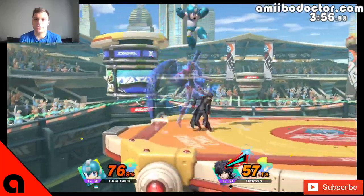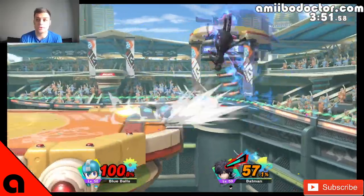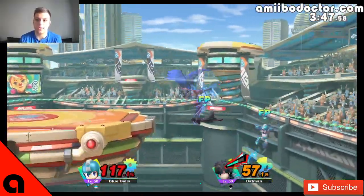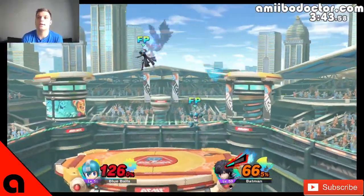It looks like they tried to diversify his moveset a lot. Remember, Nintendo's goal with amiibo — especially with the Joker amiibo — is to give the appearance of intelligence, not to actually program in intelligence.